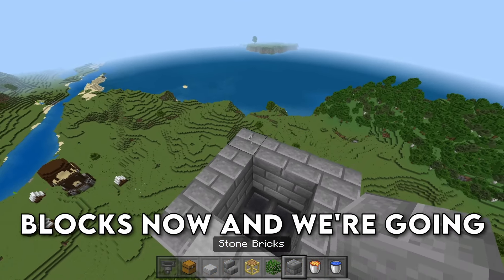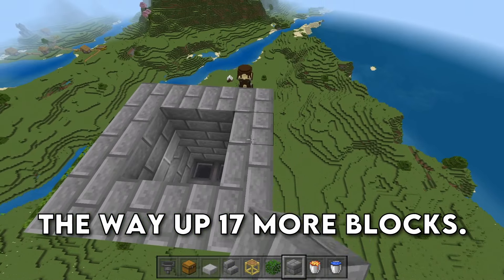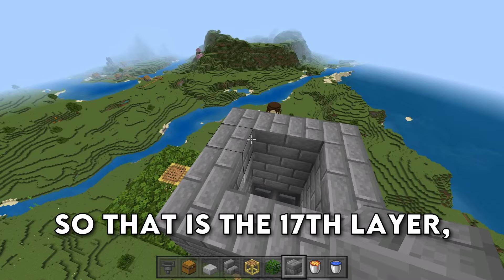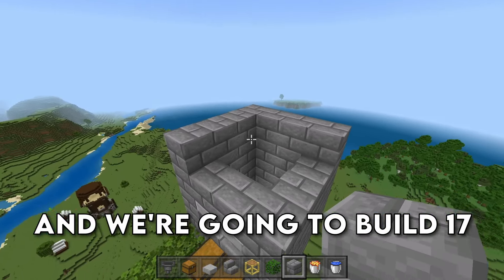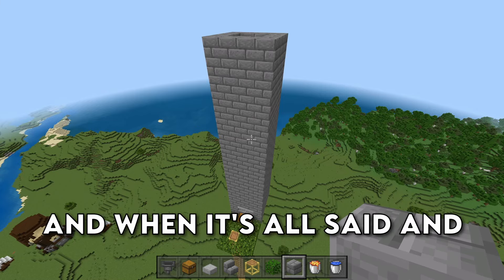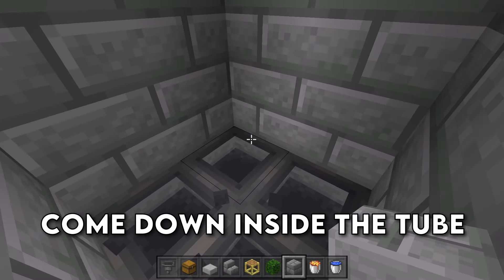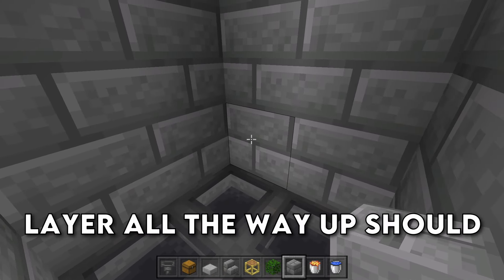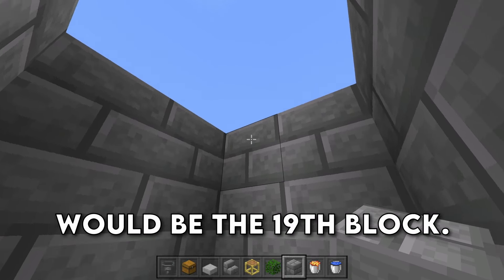We're going to grab our blocks now and build this chamber all the way up 17 more blocks. And when it's all said and done, this is what it should look like. If you want to know it's the correct height, come down inside the tube and count from the bottom layer all the way up — it should be 19 blocks, where this would be the 19th block.